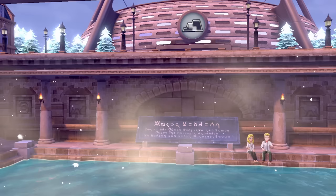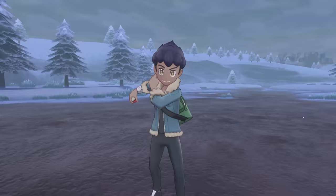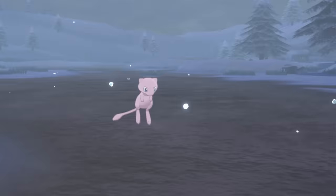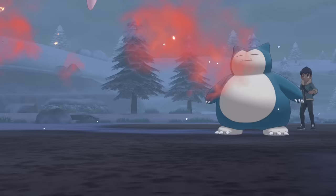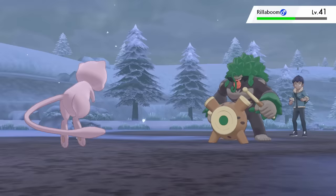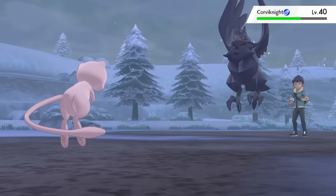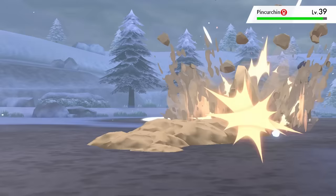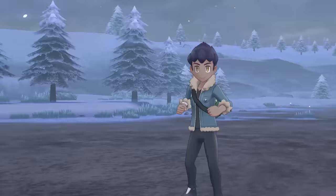We have another battle against Hop; I switch my TMs to Fire Fang for the upcoming Corviknight and Rillaboom. Dubwool leads and after a Take Down, Revenge takes it out in one hit. I try the same on Snorlax — after a Crunch, Revenge takes it to a sliver of health, and the hail finishes it. Rillaboom's Knock Off could mess me up, but Fire Fang causes a flinch, letting me finish it next turn. Corviknight takes a third HP from Fire Fang and falls to a critical hit second Fire Fang. Pincurchin is taken to yellow with Dig, Hop uses a potion, but the second Dig critical hits and takes it out. I'm not really sure what just happened, but I'll take it.